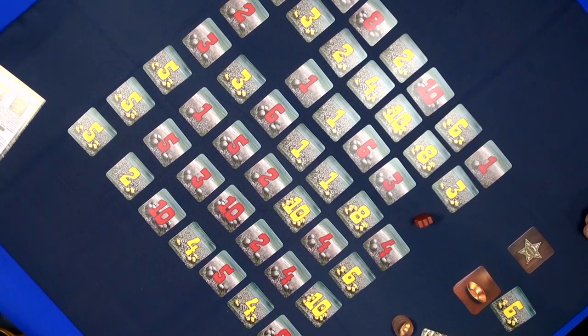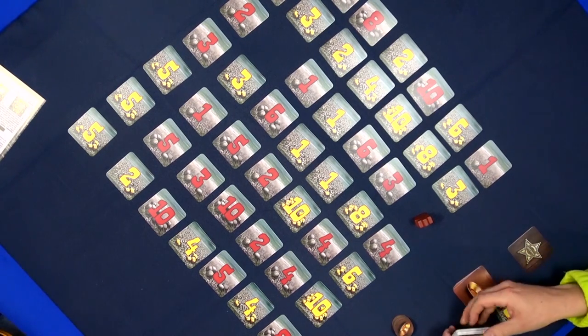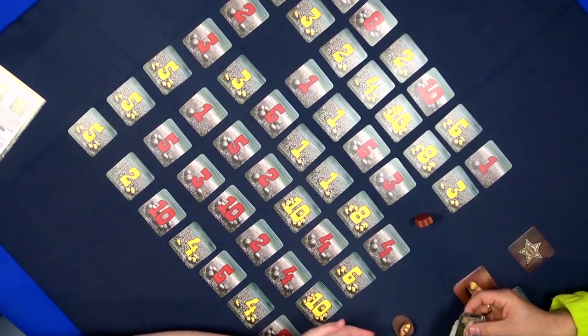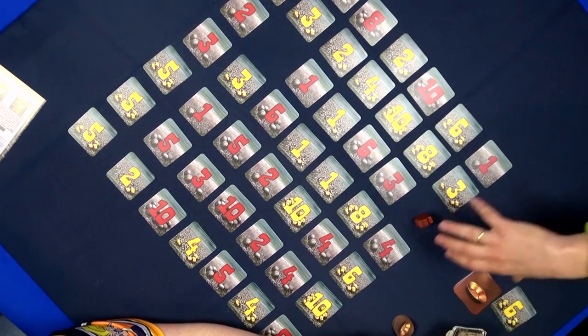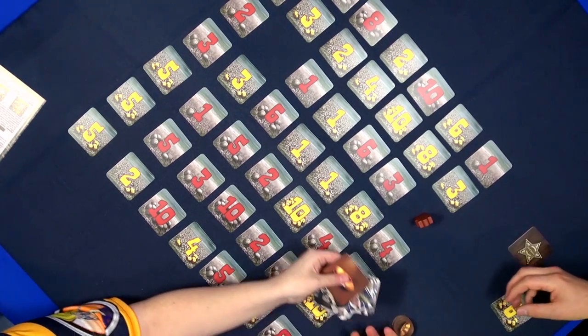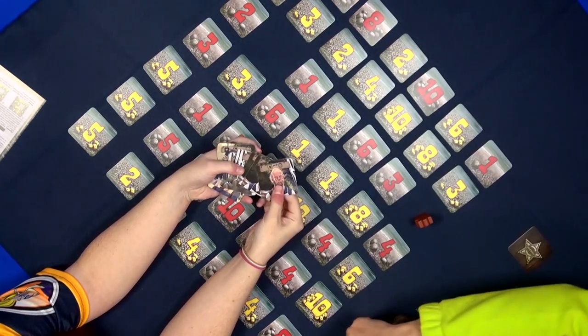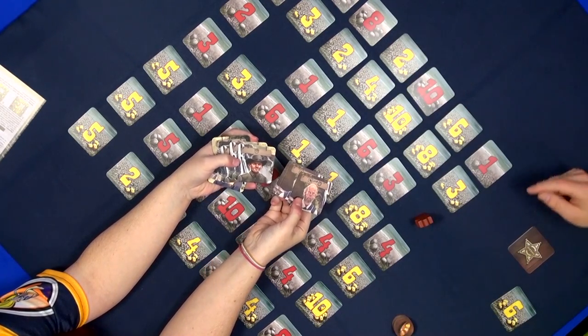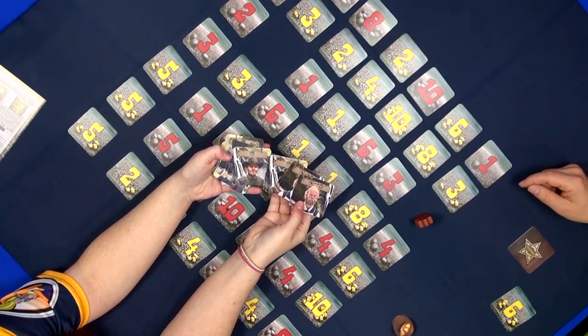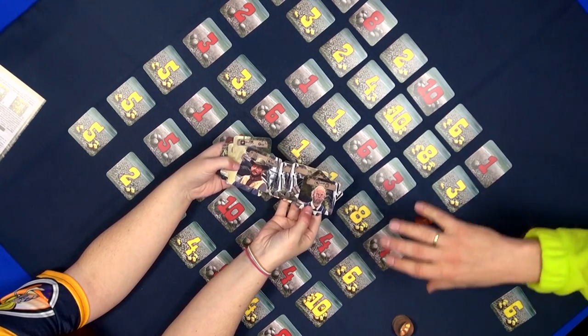This is quite easy to play even for younger children. If you want to make it a little bit more complex, there are some additional character tiles you can add to the game. These are added to the board, and when using them you play on a slightly bigger board — 8x8 instead of 7x7. They all have different abilities: some activate instantly and some give you points at the end of the game.